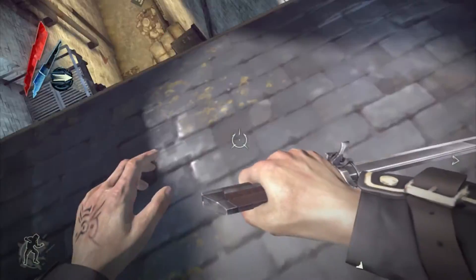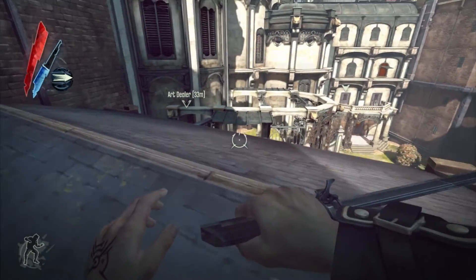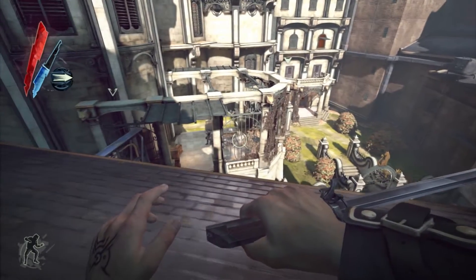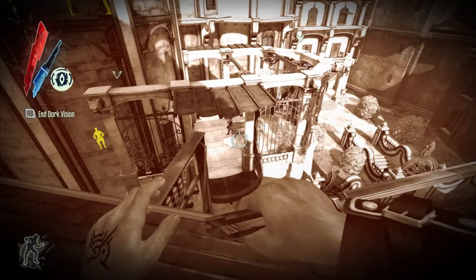Oh, did I just fall? Whoa, I almost fell down there. Alright, let's keep moving. So we have a guy up there patrolling, and we also have a guy down here — I think he's alone. Let's take our darkvision. This thing does not go very far. Whoa, what the hell? That guy's legs are, like, moving.